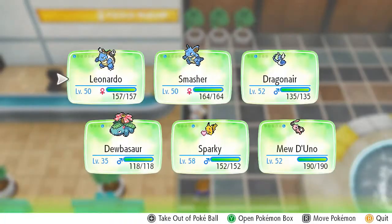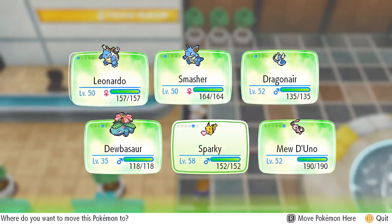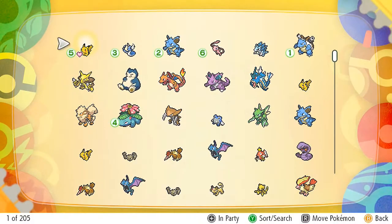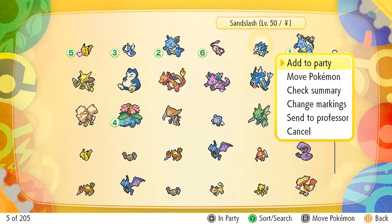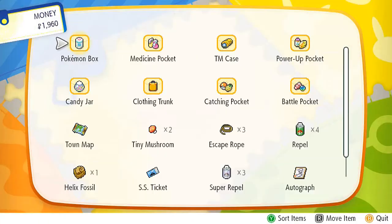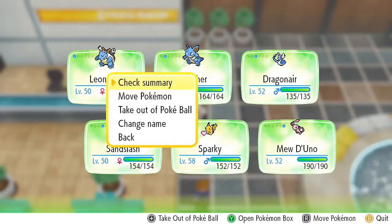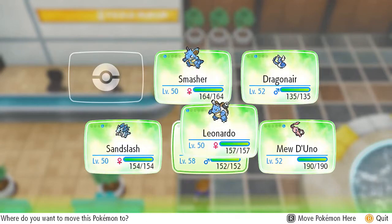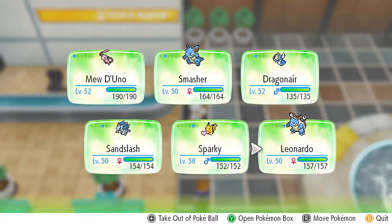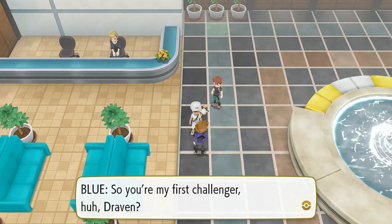So we're going to have to battle Blue. I completely forgot about Bulbasaur — hold on. Even the best Pokemon trainers and walkthrough artists make mistakes. Let's switch out Bulbasaur and see what kind of Pokemon Blue would be using. You know what, let's surprise him and go with Mewtwo.